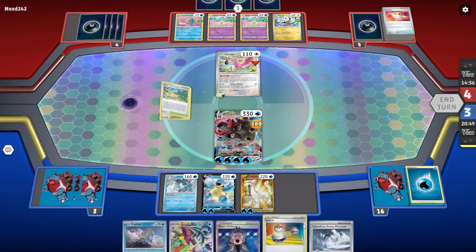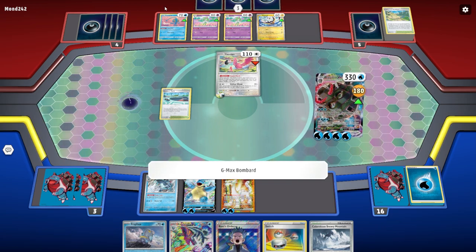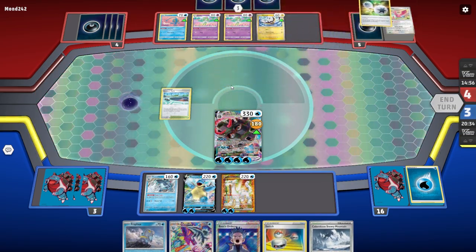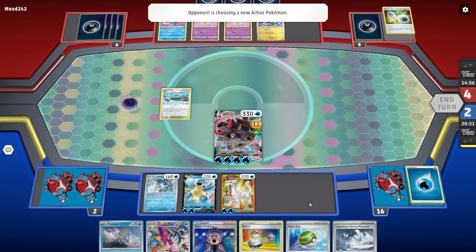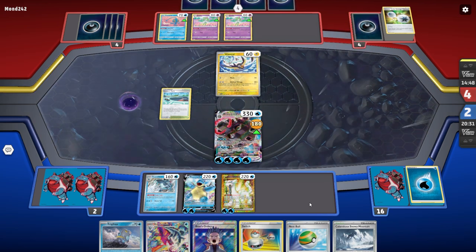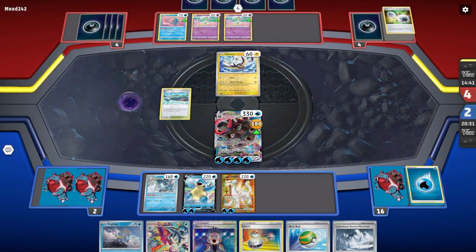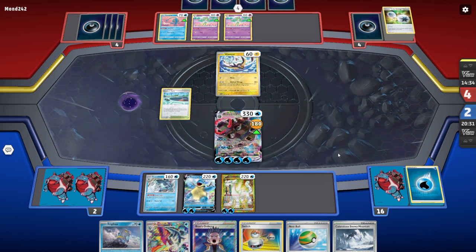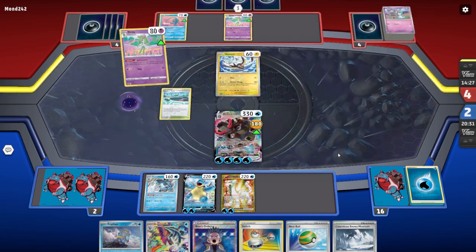We'll do this Colress's Experiment, bring in this, this, and the Frigibax. We're going to Bombard, and next turn we'll take that Manaphy. Obviously not going to matter so why worry about it. We can potentially get a victory here. Oh, Kilo Watch Rule — that's going to knock us out isn't it? Oh, this is just the Watch Rule, not the Kilo Watch Rule. Regardless, if they have one of these energy cards we're done. Oh, they don't! We're cherry — we just won this! They're probably going to concede.